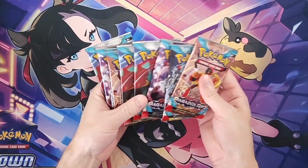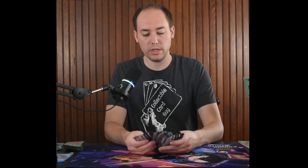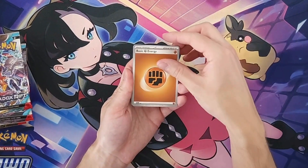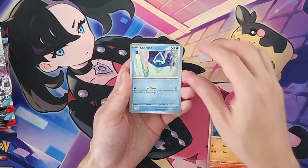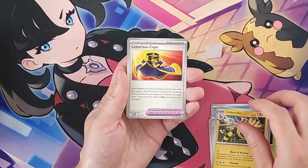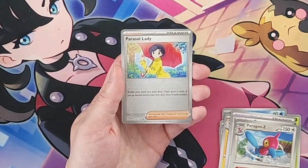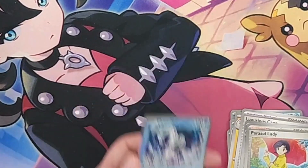We have all nine of our Paradox Rift packs to open today. Opening pack number one from the back, calling out anything worth our while: Bone Edge, Luxurious Cape trainer card reverse holo, Porygon-Z reverse holo, Parasol Lady trainer, and a Chien-Pao holo rare.